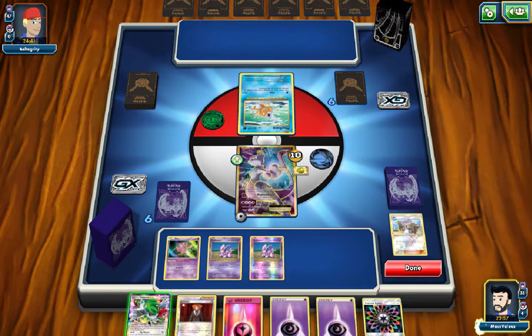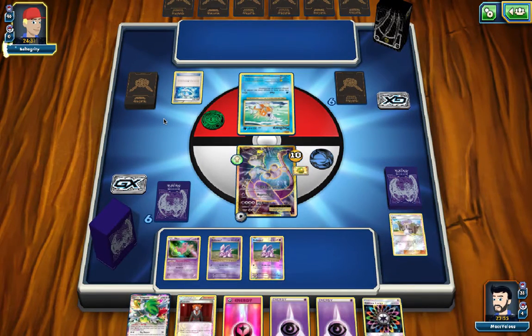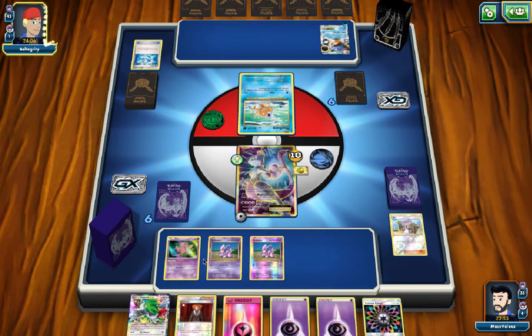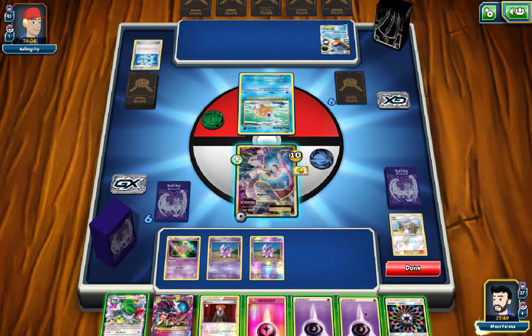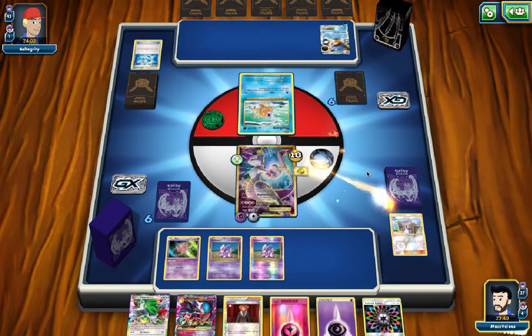I'll put the Lucky Helmet on Mewtwo EX, stack the bench. When I'm ready to attack, what I'm going to do is get that Double Colorless Energy back from the discard pile with Energy Absorption — it's a great move early on in the game. Get rid of it, throw it in there, and then use your first attack to pull that bad boy out. The deck isn't necessarily done; there are aspects I utilize more than others, and a lot of it's just filler. A lot of what I do is end up digging through the deck. Lysander is going to be great — hopefully get someone else on the bench because this Pokemon is going to be knocked out relatively quickly.